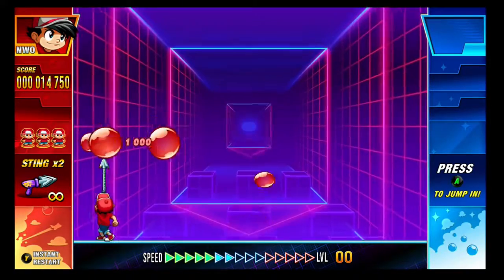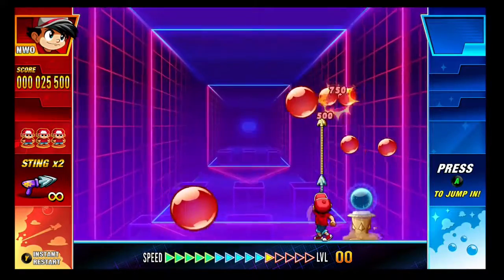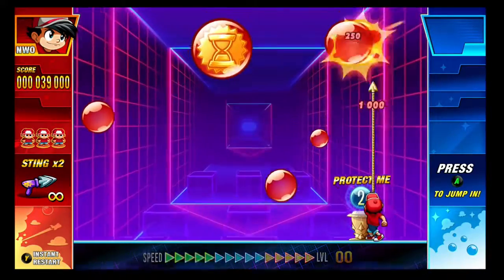The way that you get this achievement is by popping a star bubble when nothing else is on the screen. When you do it correctly, you'll see a five nines bonus, so you know you did it right, and obviously the achievement will pop.